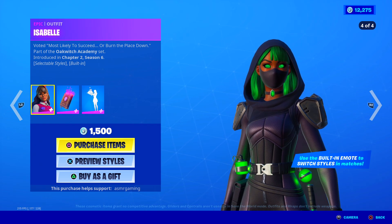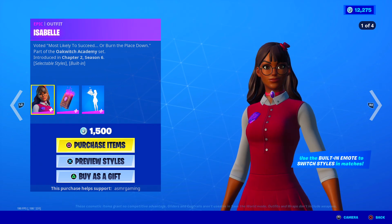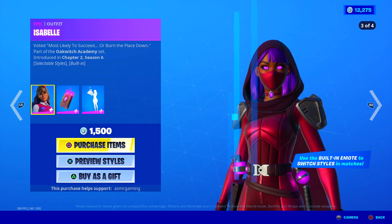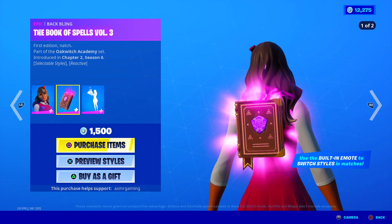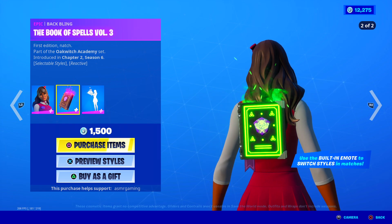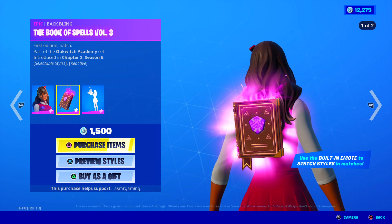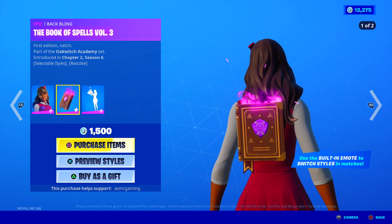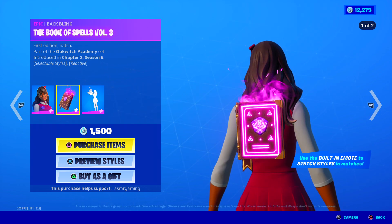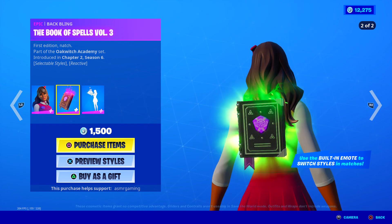A lot of styles to choose from — people are definitely going to be excited about that. I think the first one is my favorite, and then I really like the third one. The back bling is the Book of Spells Volume 3, First Edition — 'Natch.' Let me know in the comments what exactly that means — I feel dumb not knowing.